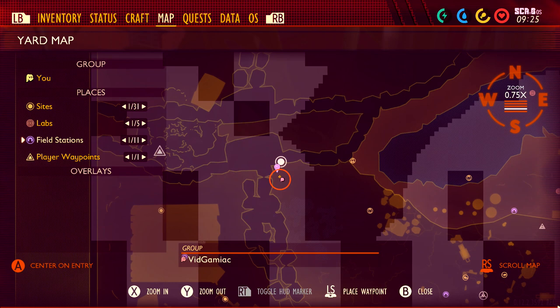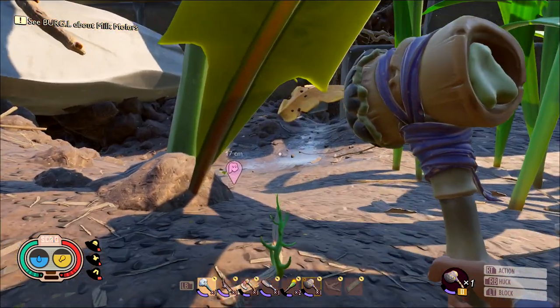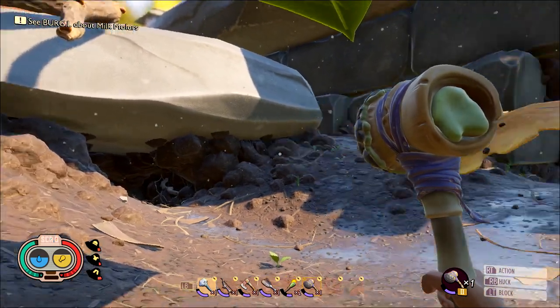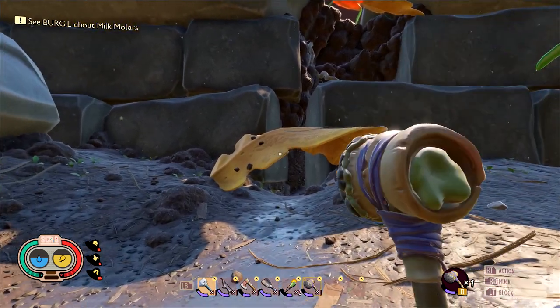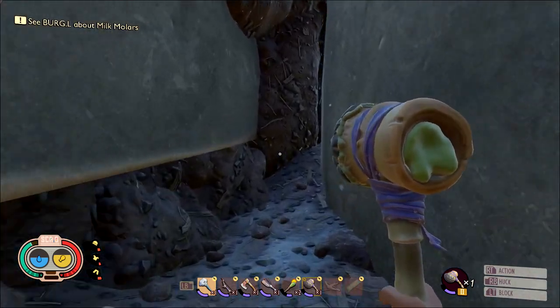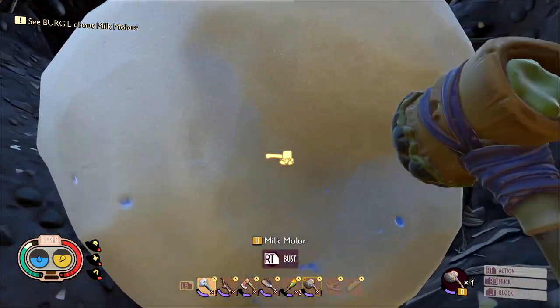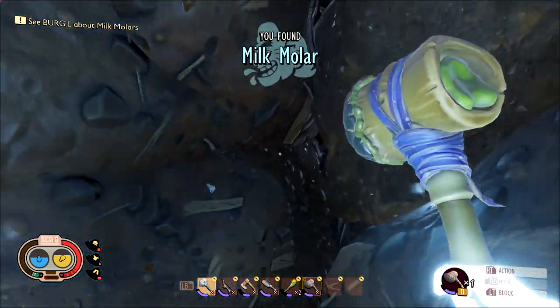Molar number 14 is at the ascent that takes you up to the northern part of the garden. There's a twig that takes you up to the rock that takes you up to the wall, with the wolf spider den nearby for reference. Underneath a leaf arch there is a chasm — walk under the leaf arch into the chasm to find the molar, break it open, and add one more to the collection.